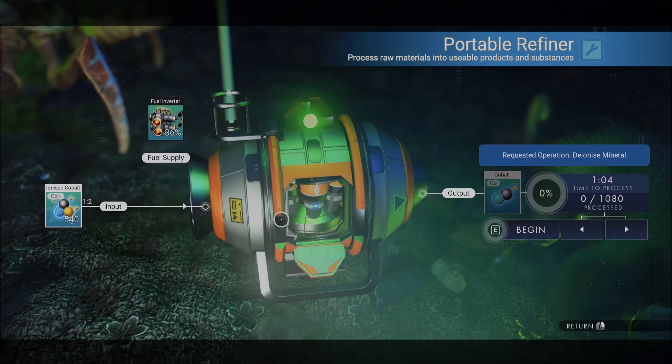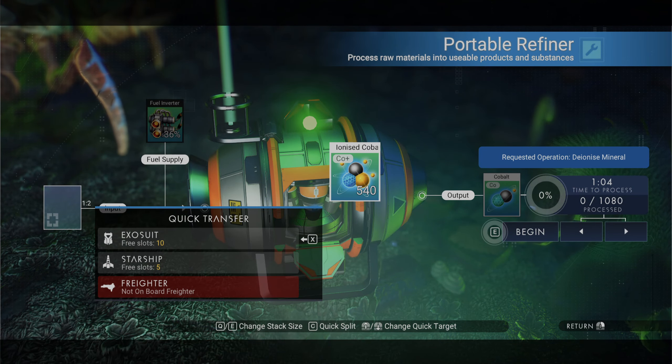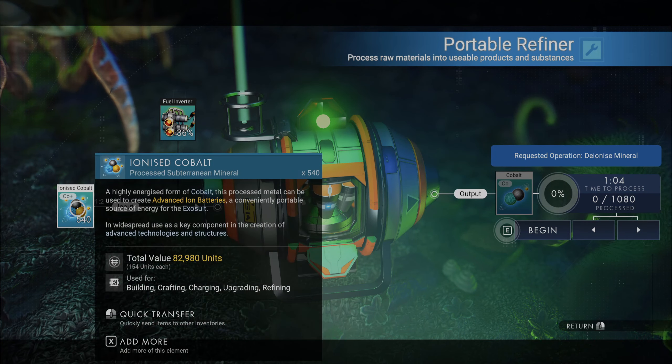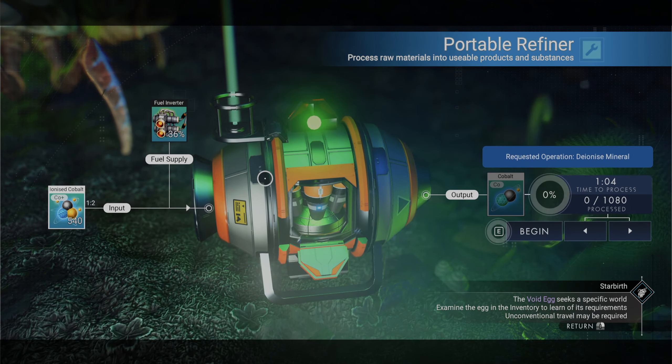We refined that cobalt into ionized cobalt, as you can see, and we got 540. You don't actually have to refine it because it's two to one and they're worth about the same, but I refined it because now I've changed my thousand stack into 540 and you can carry so much more ionized cobalt in a stack. Just like that, that's 82,000 units. And if you sell it in a system where it's worth a little bit more, you can probably squeeze 90 to 100,000 out of it - this is a really good early way to throw some cash into your account.